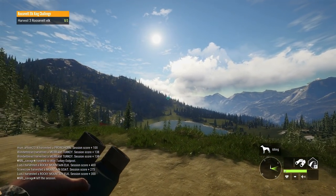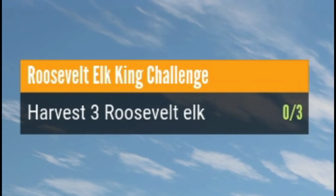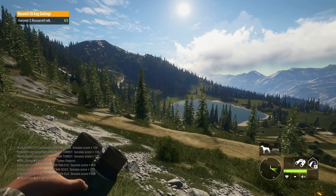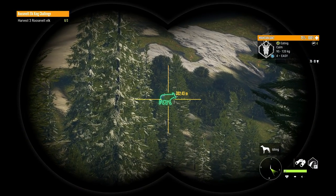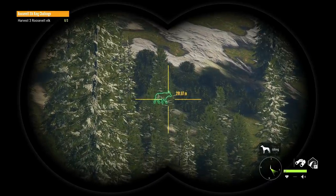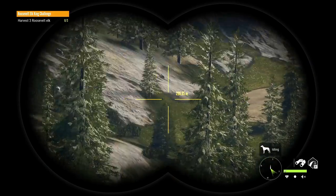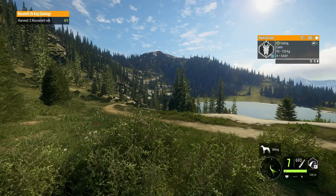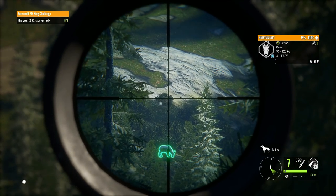Why did he make the challenge 'Harvest Three Roosevelt Elk on Silver Ridge Peaks'? There's no elk here — or no Roosevelt elk, at least. Interesting. Nobody can complete that. All right, it's time for another 300 meter shot. And I've always wondered, why do the mountain goats move forward while they're eating? I've noticed that they've been doing that — it's really interesting and it makes it kind of hard to line up a perfect shot sometimes. But I think that's about as good as we're going to get, about 289. Let's just hope this works out.